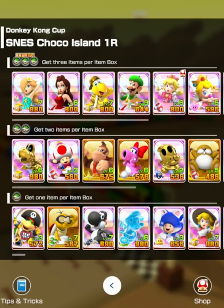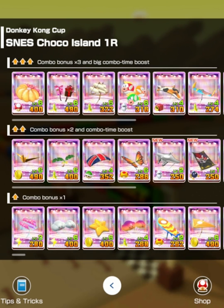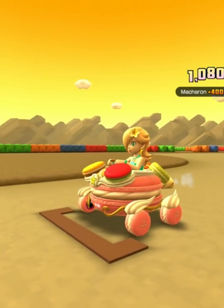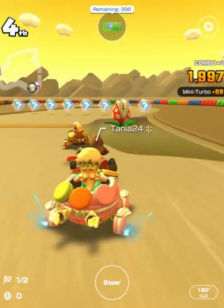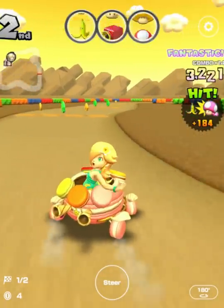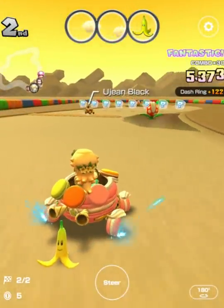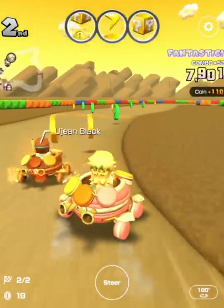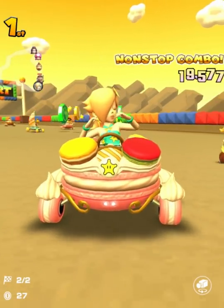Let's do Choco Island 1R. Oh, this guy has a shell — could have been him. Instead, let's be a beautiful lady. Jumps are better, bananas are better, I believe. Someone's pushing me away! Give me those sweet coins. Even hitting it with the red shell — there you go. Could this be another first place? Indeed it was! Smile on my face.